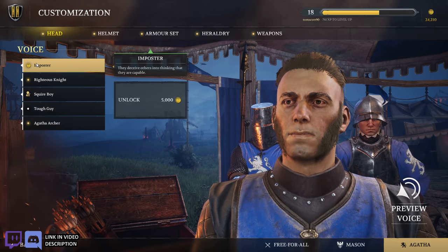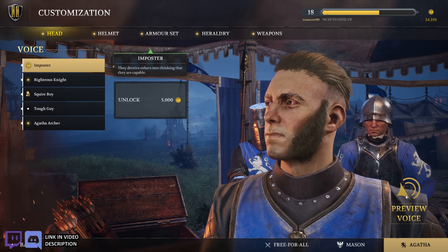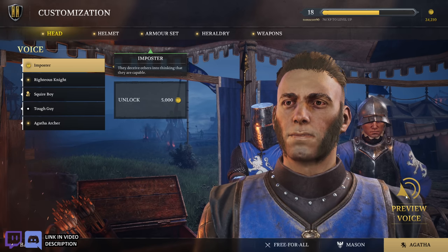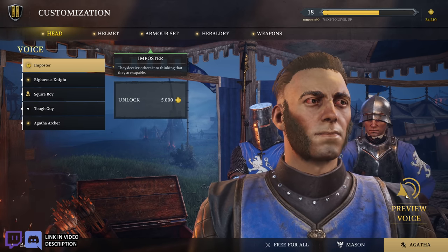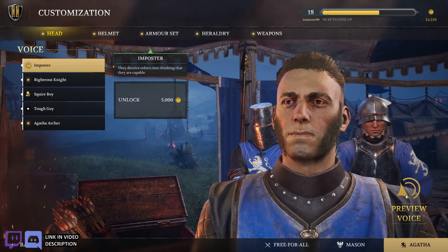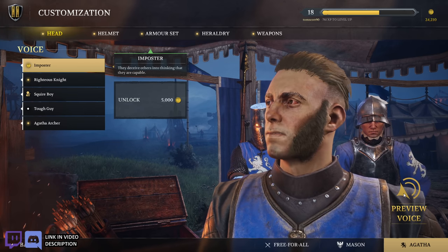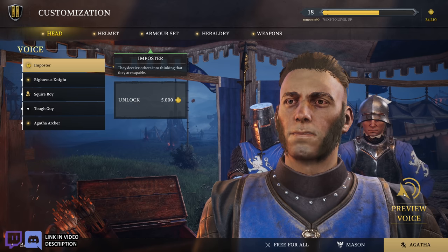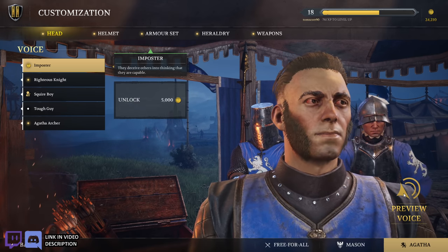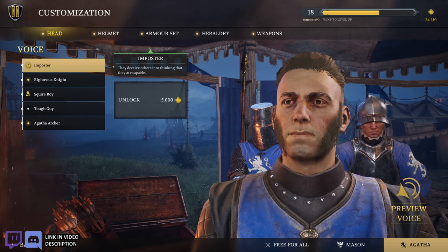Voice — here we go. We can preview voices. So this one's called The Impostor: 'I am no blowhard, but I shall let thou know, few can match my technique. Ha! I could stand here with mine eyes closed and thou would still blow it.' Okay, so there's The Impostor.